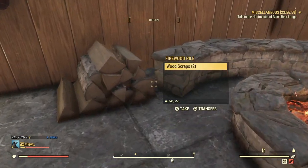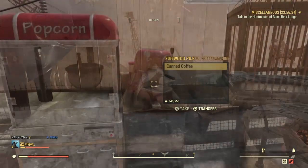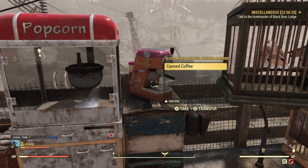The next thing to put down is going to be the firewood pile, which is going to get you wood scraps. This is also a scoreboard item, as well as the coffee machine which is going to produce coffee.